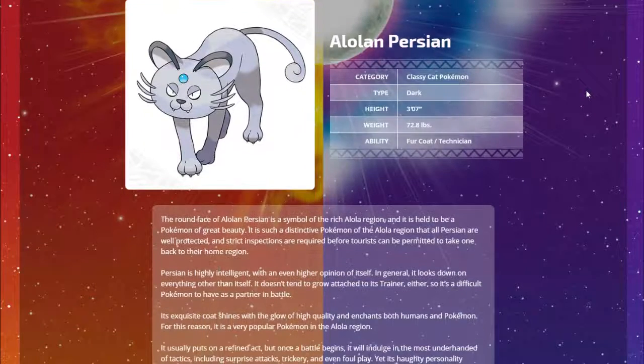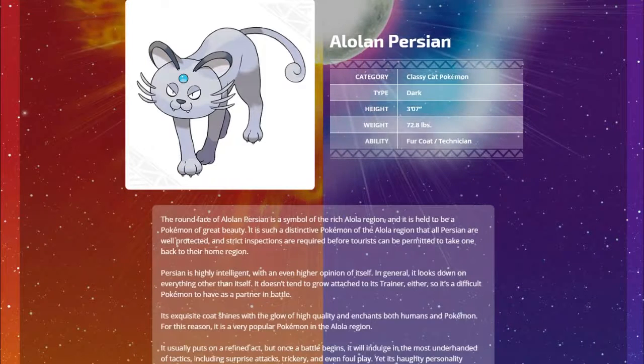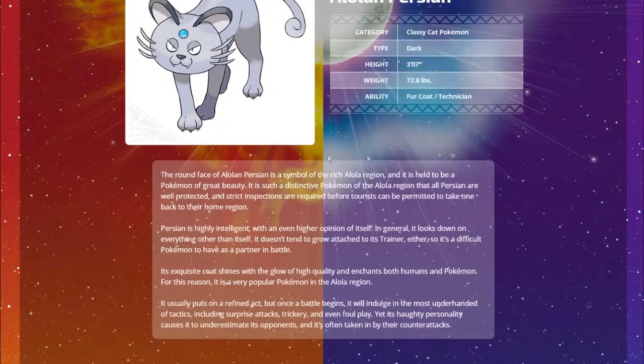Alolan Persian - if you saw the leaks from the dataminers from the demo, you'd know these Pokemon already. Alolan Persian, the Classy Cat Pokemon, Dark type with abilities Fur Coat and Technician. The round face of Alolan Persian is a symbol of the rich Alola region and held to be a Pokemon of great beauty. Persian is highly intelligent with an even higher opinion of itself. Its exquisite coat enchants both humans and Pokemon - it's a very popular Pokemon in the Alola region, so you'll probably find Alolan Meowth everywhere.